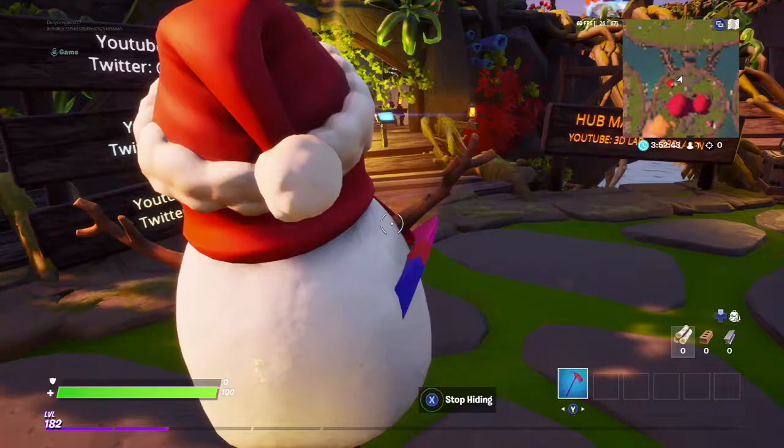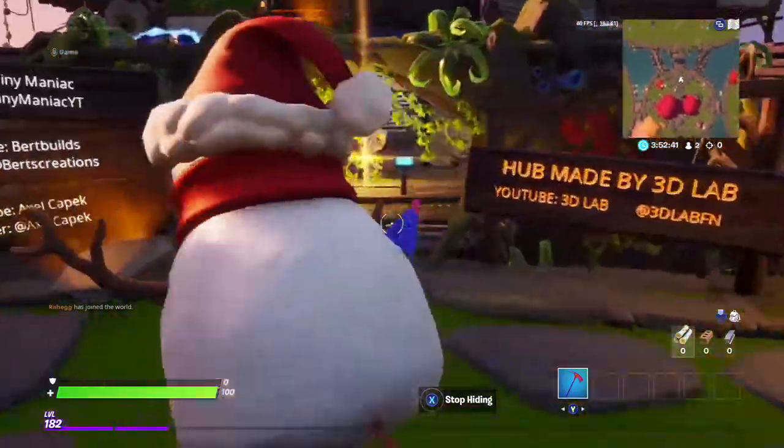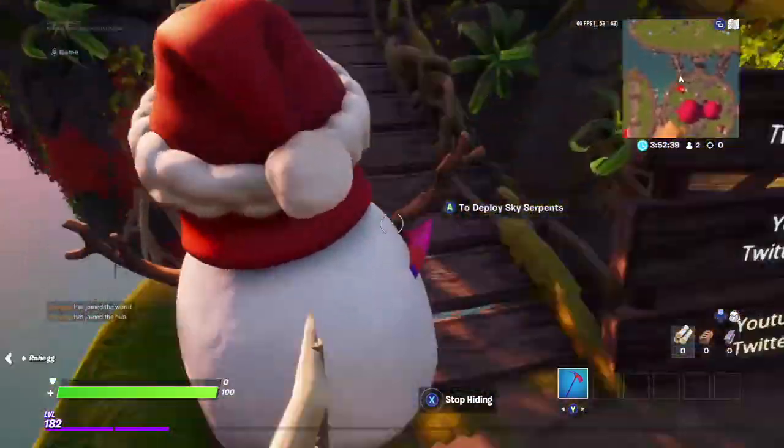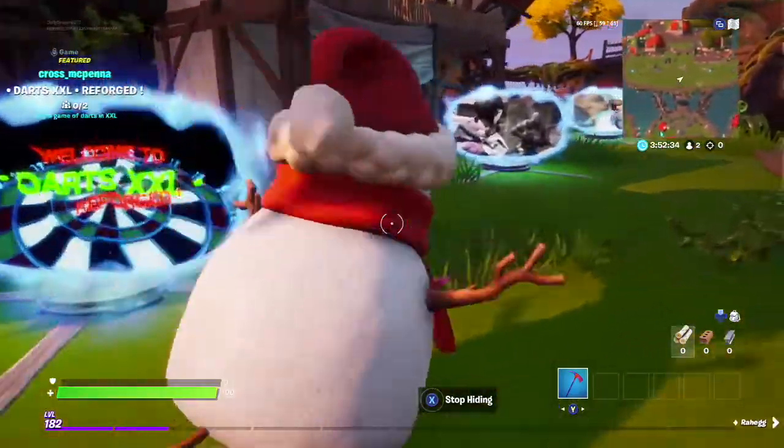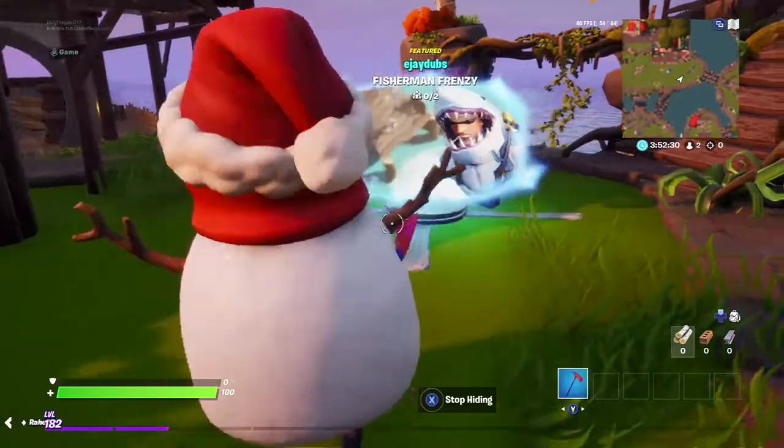Then go back to the hub, and once you're inside the hub go into a Creative Matchmaking game — or really any game you can play online. You can also play with your friends. I'm just going to be doing box fights.